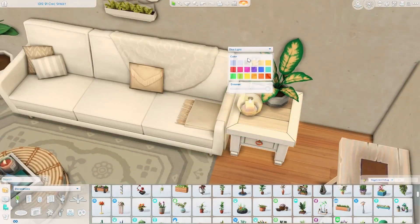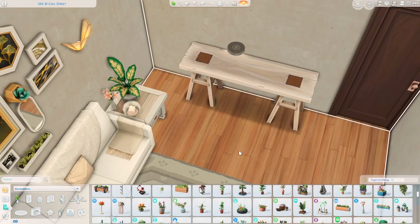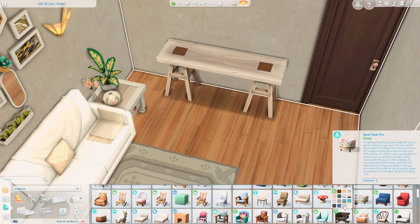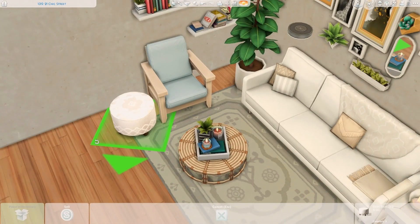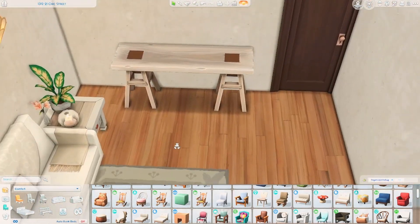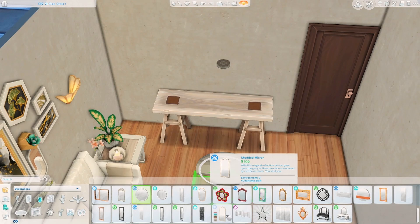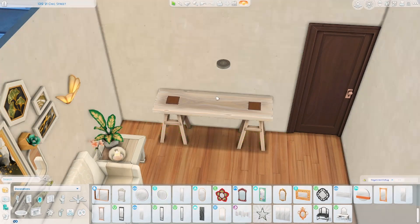This part of the apartment was inspired by a picture I saw on Pinterest, and that led to the whole decision of making a boho apartment. I was looking at inspiration for room builds and then thought, why don't I just do an apartment? So that's what led me to that decision.